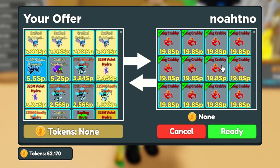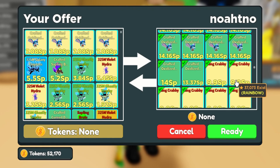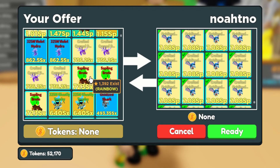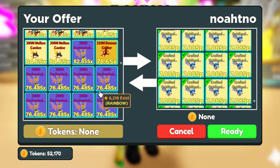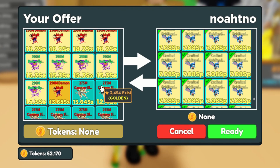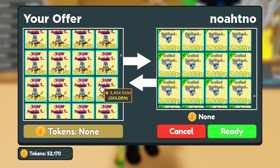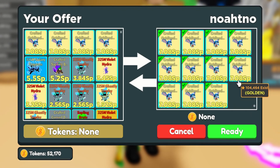The top one player might also have the rainbow version of the latest secret pet, but I'm not sure. Let me know in the comments if you've already seen the top one player's inventory. This top two player's inventory is just amazing, honestly. As for me, I don't have anything particularly good — just a bunch of random limited pets I'm currently selling. If you're buying, let me know in the comments.